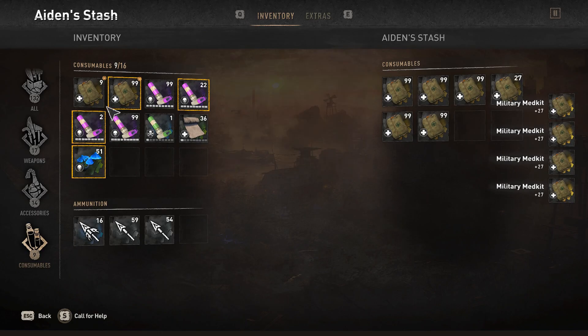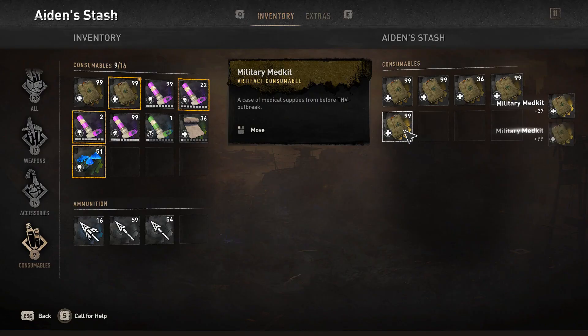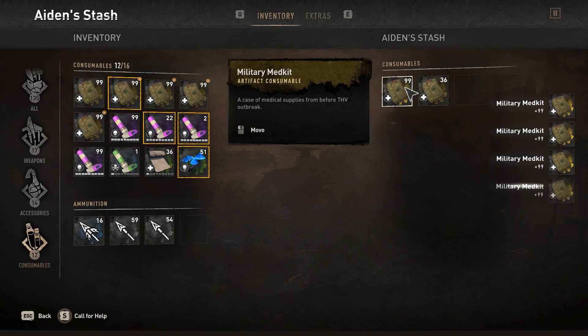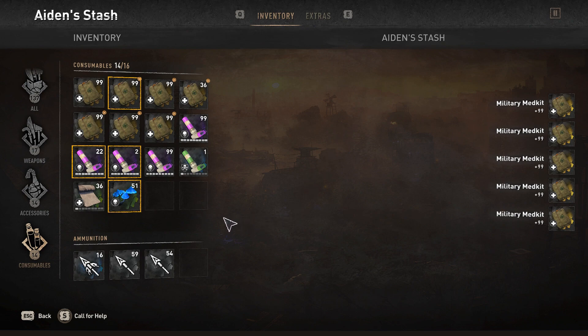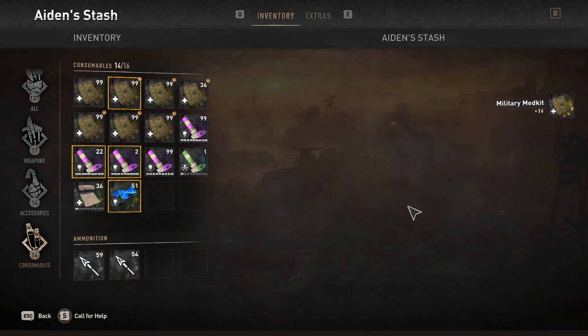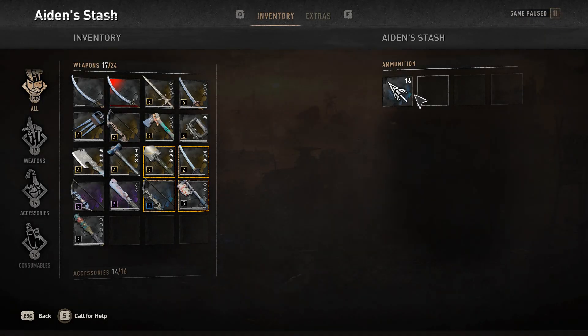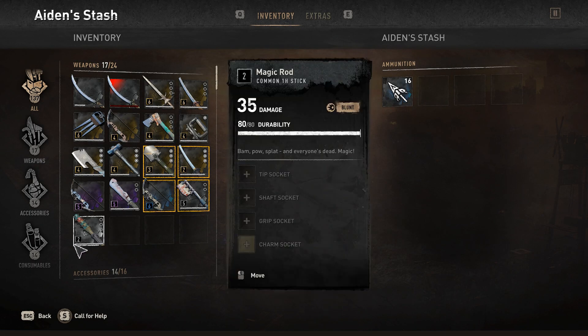This glitch is pretty simple — all you want to do is move your small stack over to your stash multiple times until it stops, then move it back, and you'll just keep getting more and more stacks. That's pretty much it for this video. If you have any questions, leave a comment, and if you found this helpful, please hit that like button. Talk to you guys later.